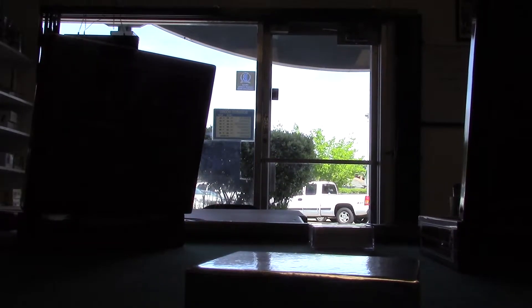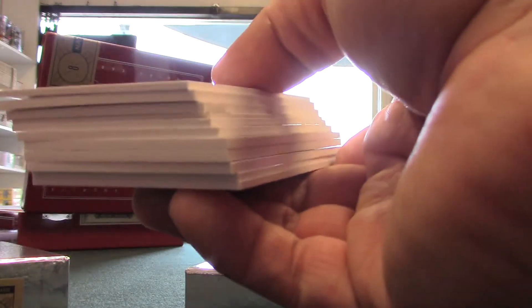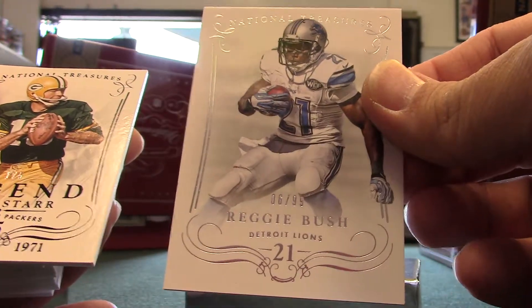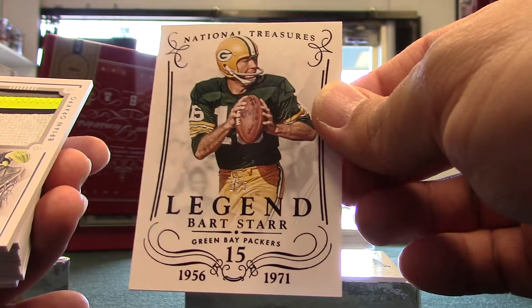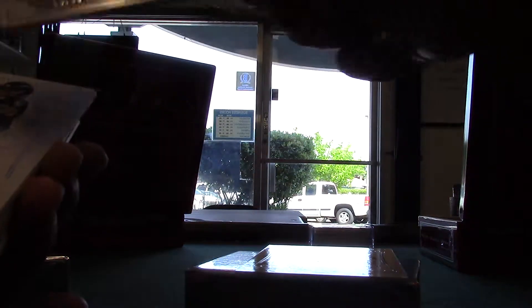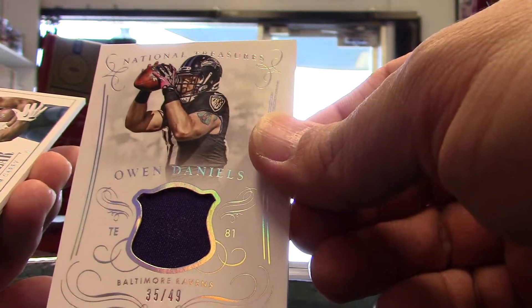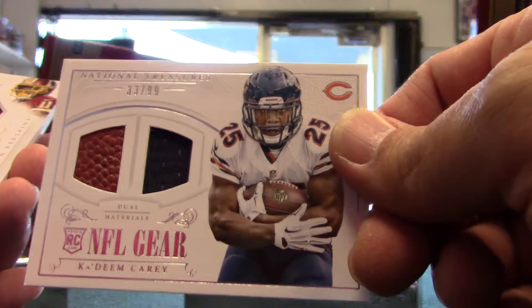Second box. First card is Reggie Bush base card out of 99. Nice card, very nice. Number five — this is a pretty cool card, it's got a neon color from the pole. Brian Arapko logo out of 50, black and white, pretty cool. Owen Daniels out of 49. Team carry out of 99.